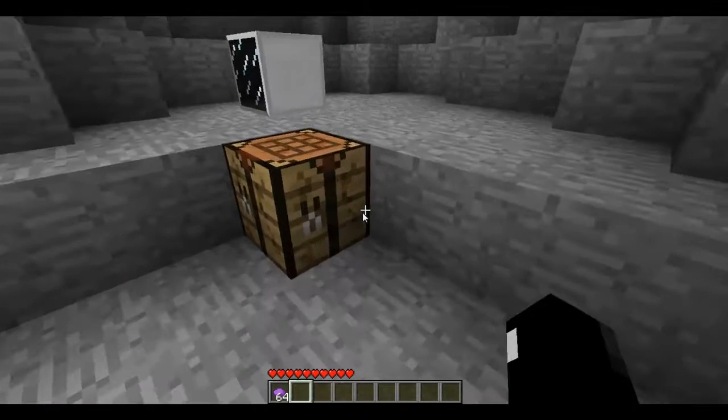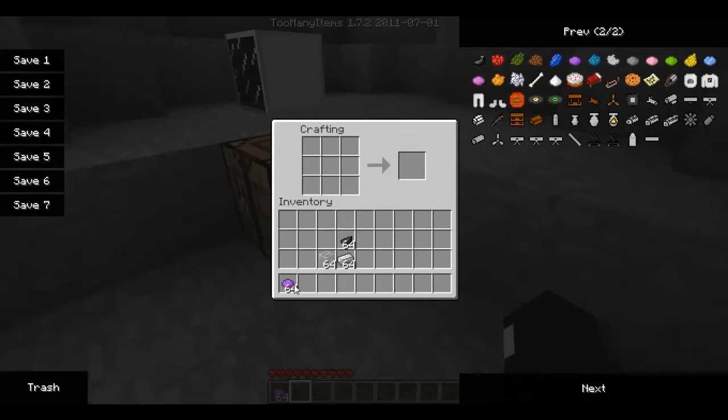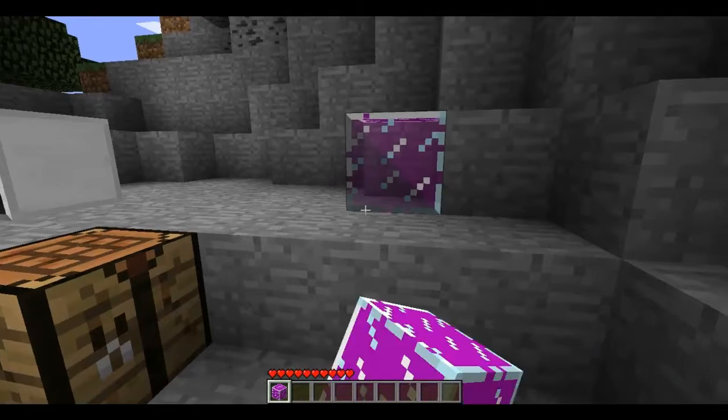Now I am going to show you how you craft it. You put dye anywhere, glass anywhere, and you get two of that colour. So just place it and yeah.